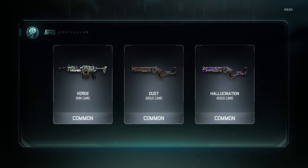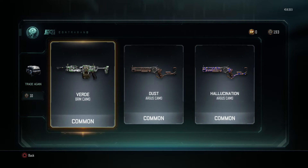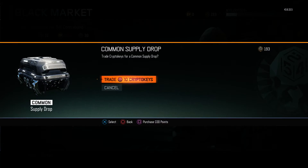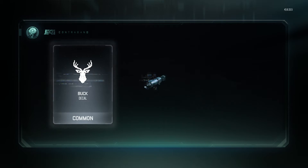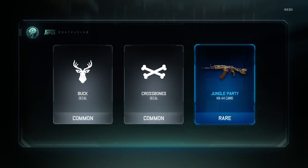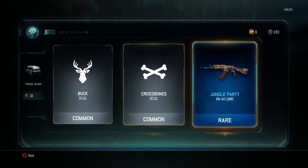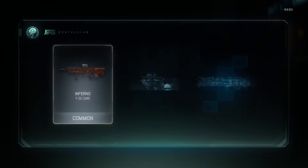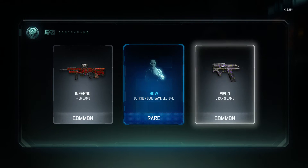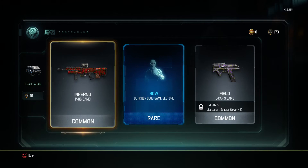Alright, we've got some camels. I never really used the Argus. I've got the BRM but I don't really use it — that's not really great. Buck Decal. Ooh, Jungle Party KM-44 Camel — that's nice. Inferno. I don't even know what gun that is. Is that a sniper rifle?